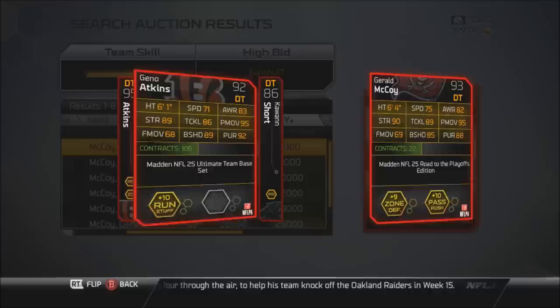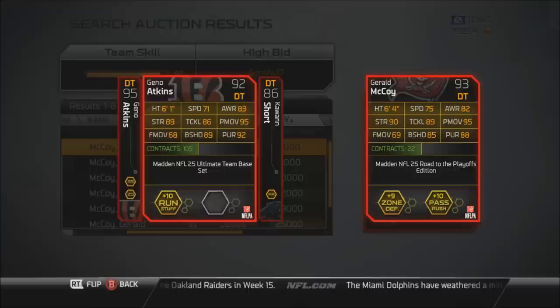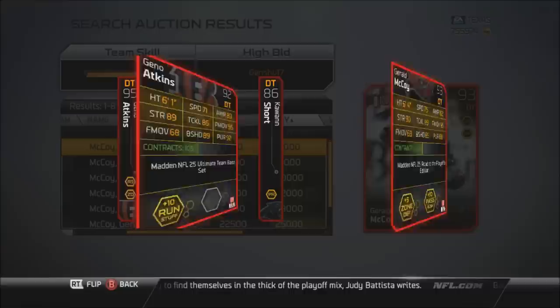So pretty much these cards are the same exact price, around 20,000 coins apiece. And if you had to pick one, I would honestly probably go McCoy because he's 6'4". I like playing with taller players in Madden when people are throwing passes, especially quick passes — these guys seem to get up there and bat the ball down. Both these guys play the same type of style: very athletic linemen that can get to the quarterback and also stop the run, really versatile. But just because McCoy is 6'4", I will lean towards picking him up. Atkins is also a pretty good card as well, so it pretty much comes down to who you want on your team — McCoy or Atkins.